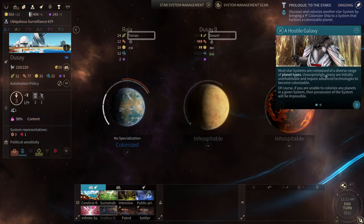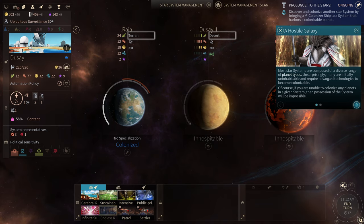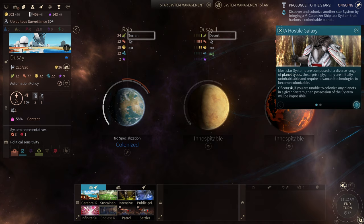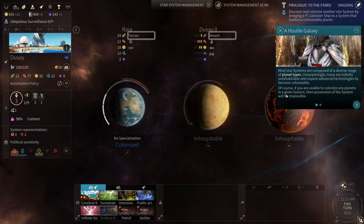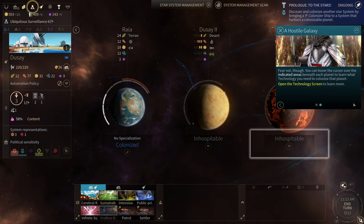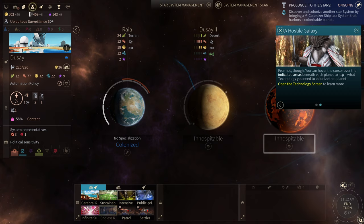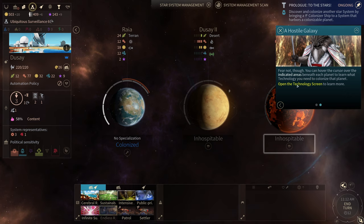Most star systems are composed of a diverse range of planet types. Unsurprisingly many are initially uninhabitable and require advanced technologies to become colonizable. If you are unable to colonize any planets in a given system then possession of the system will be impossible. You can hover the cursor over the indicated areas beneath each planet to learn what technology you need to colonize that planet.